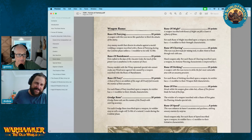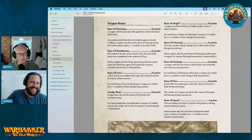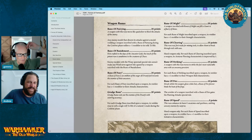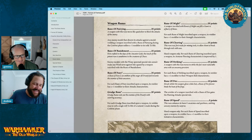Rune of Banishment — enemy models with the Warp Spawn special rule cannot make ward saves against wounds caused by the weapon inscribed with this rune. This is getting a bit specialty. In the real Old World meta where Demons were in the game maybe, but there are no Demon armies, so how much Warp Spawn is there really? Probably not going to see it a hell of a lot.